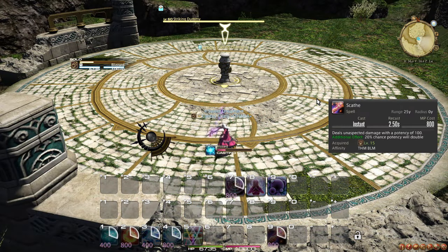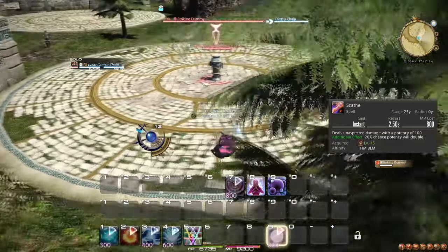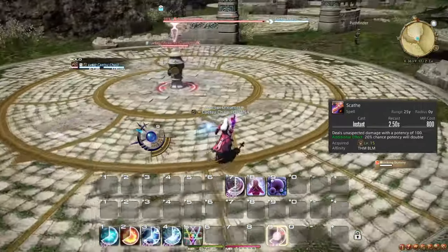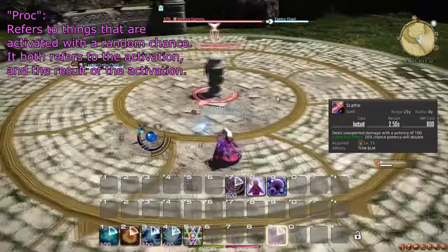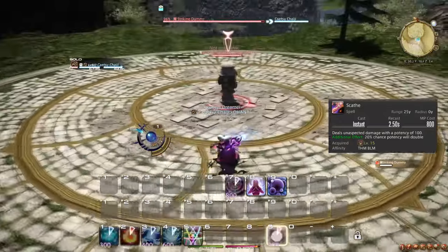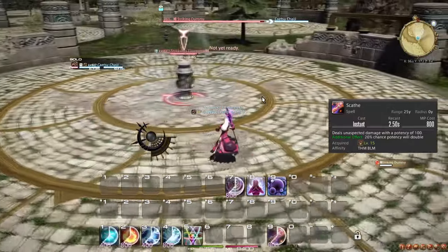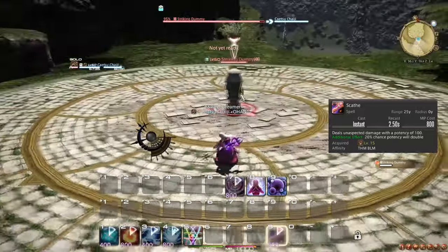At level 15, you learn the spell Scathe, which does instant damage that is unaffected by the effects of both Umbral Ice and Astral Fire. Even if its chance to do double damage (a proc) is activated, it will still be much weaker than Fire 1. The only benefit to using Scathe is that it is instant, so it is viable while on the move. Using Scathe while in Umbral Ice does allow you to recover MP, which helps in general.